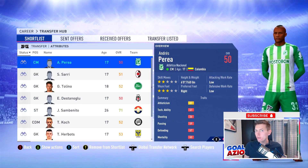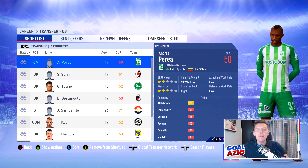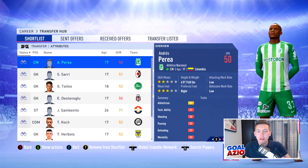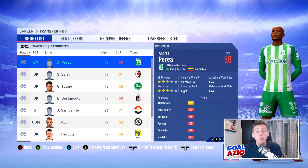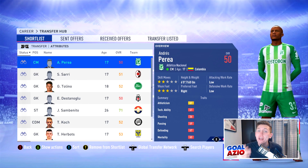Coming in first we have Pierre, who starts at 50 rated, valued at around 60 grand, so paying absolutely nothing for him. Less than a thousand pound wage and he does have 74 potential — a very good central midfielder to have in your side.